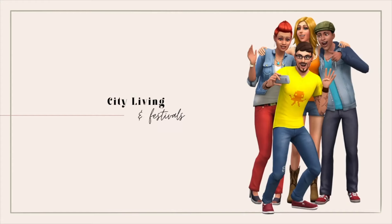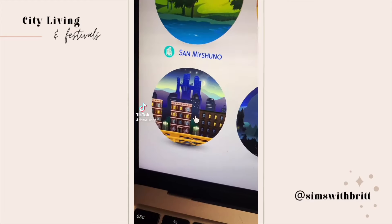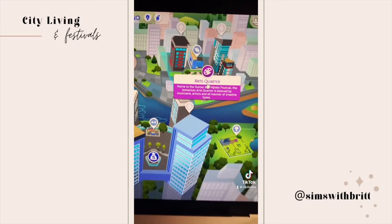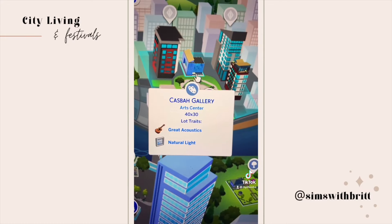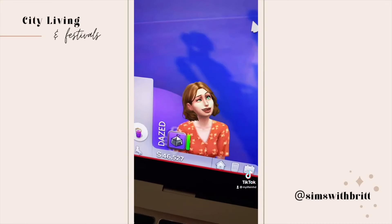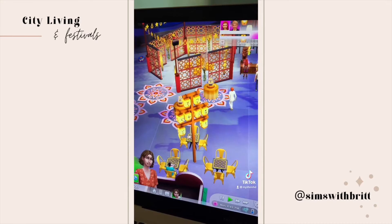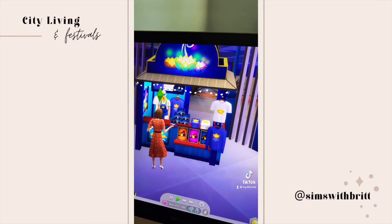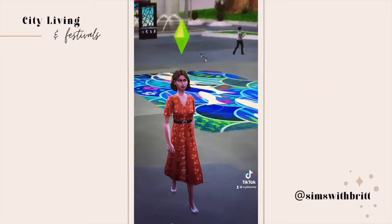Did you know that the City Living pack introduced themed festivals into the game? There are five of them, all based in San Myshuno. This is the Humor and Hijinks Festival, hosted in the Arts Quarter. Here you can choose a side by drinking the tea — mischief or comedy. Be careful though, you'll become dazed if you drink from both sides. Once you have your side, you do tasks to gain points for your team with voodoo dolls or do some stand-up comedy. Festivals also have cool food stands, so be sure to check them out, and don't forget your swag and fireworks.